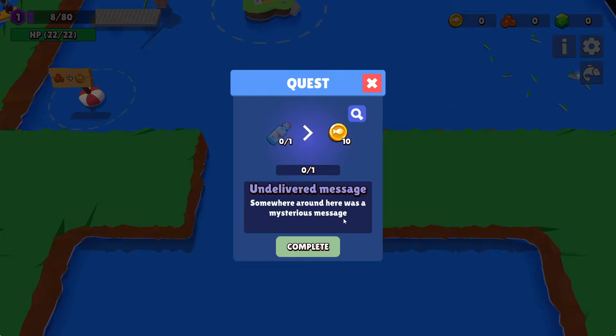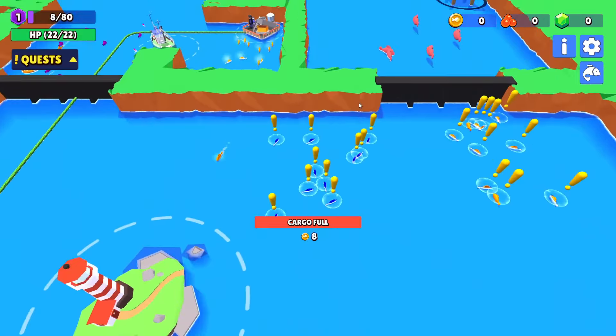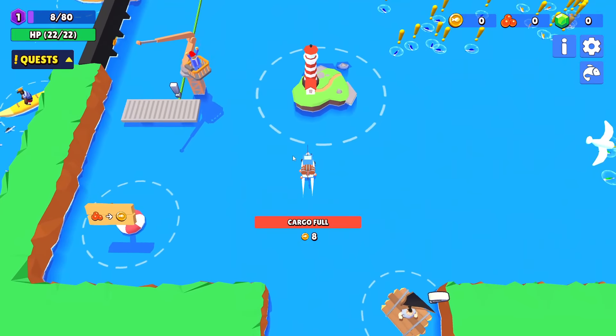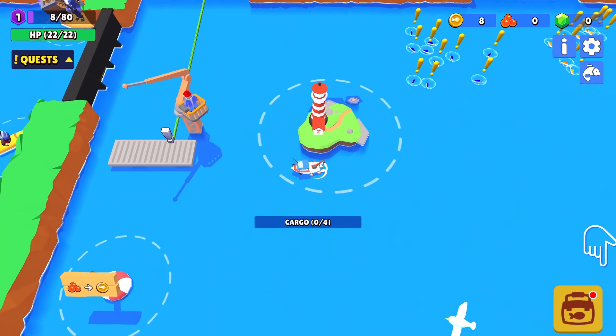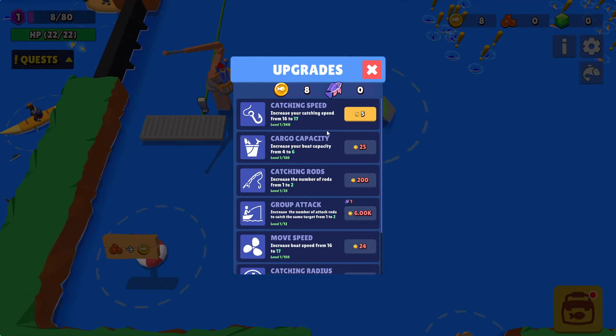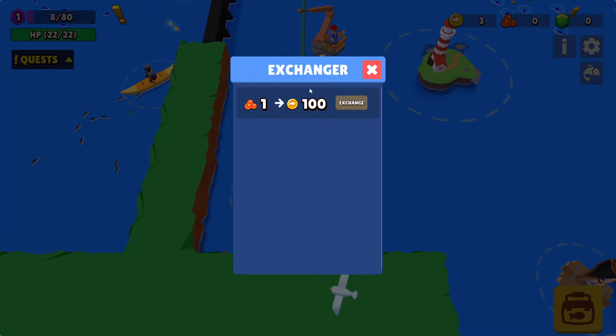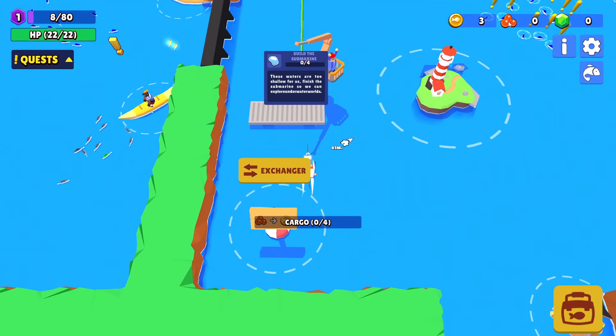Undelivered message. Somewhere around here was a mysterious message. Target detected. Target acquired. Do I deposit the fish at the lighthouse? Yes I do. There's upgrades — cash and speed — increase your cash and speed from 16 to 17. Let's get it. Exchange — what are those, fish eggs? Is that caviar?